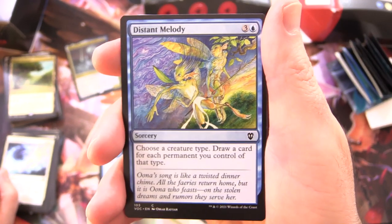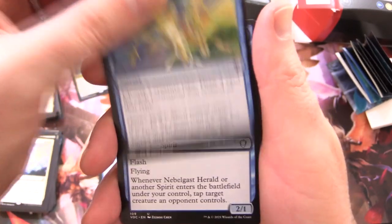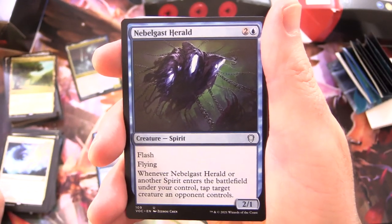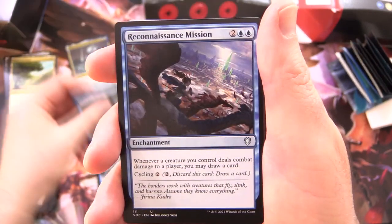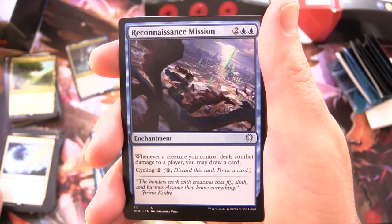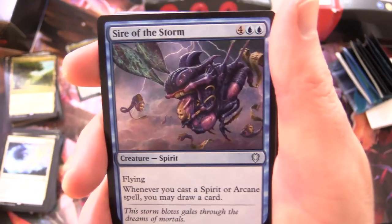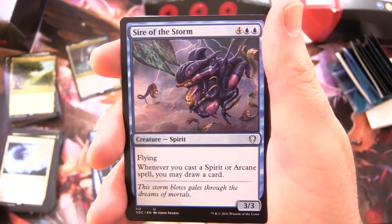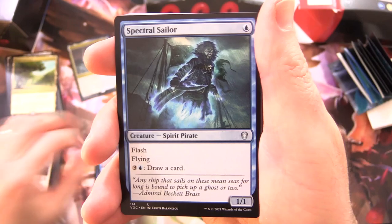Distant Melodies - Sorcery for 4: choose a creature type, draw a card for each permanent you control of that type. Nebelgast Herald - Creature Spirit, 2/1 for 3, flash and flying: whenever it or another spirit enters the battlefield under your control, tap target creature an opponent controls. Reconnaissance Mission - Enchantment for 4: whenever a creature you control deals combat damage to a player, you may draw a card; you can cycle it for 2. Sire of the Storm - Creature Spirit, 3/3 for 6 with flying: whenever you cast a spirit or arcane spell, you may draw a card. Really cranking up the card draw engine.